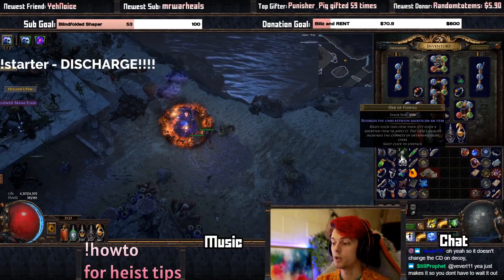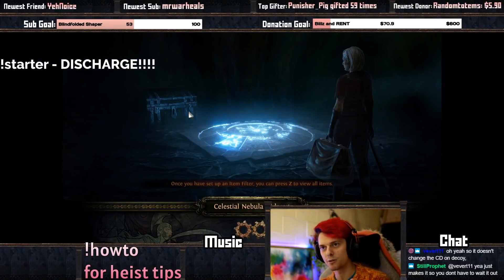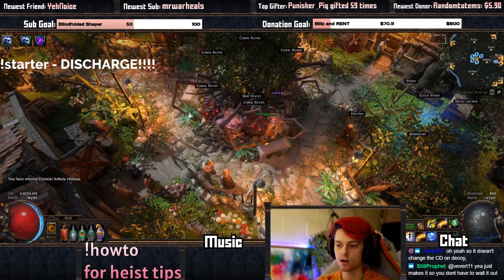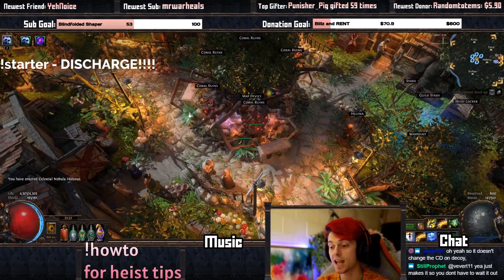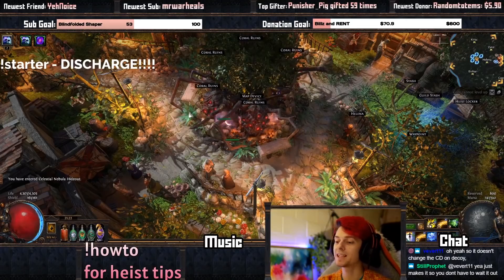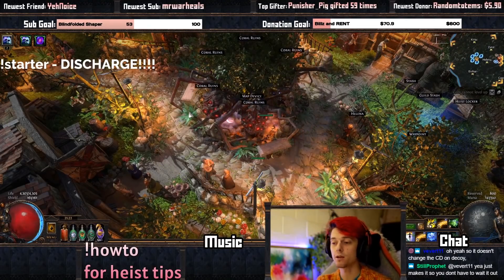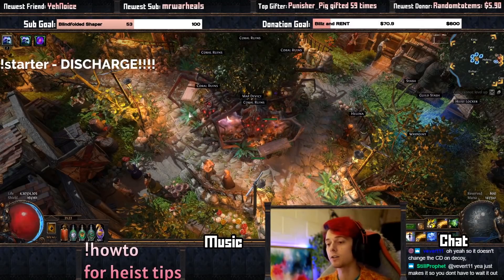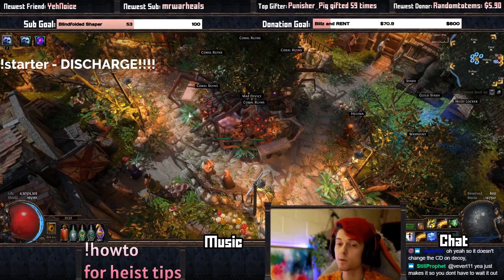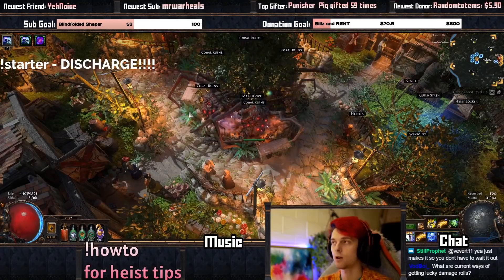That's pretty much it with this build. For those following along, sorry it's not feeling as good. That being said, keep pushing for it — if you have the currency, you can definitely invest a lot more into it than I have and make it really, really strong. The build I'm going to be playing next is going to be an Agnostic miner — Mind over Matter miner using Agnostic, perma RF, and using Blazing Salvo as the mines. I think that's going to be really strong, a lot more defensive, and it's going to be pretty nice in heists as well.